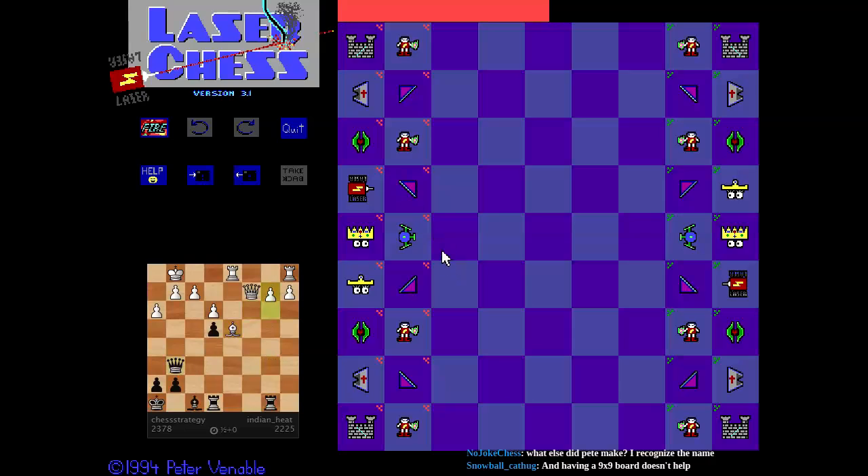The other thing that's confusing here — so you see the piece with the cross, that's the bishop. So it's rook, bishop, knight, laser, king, queen.